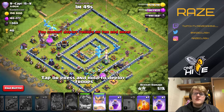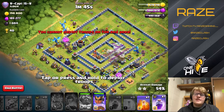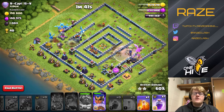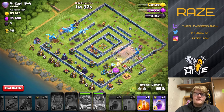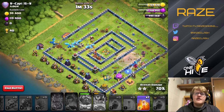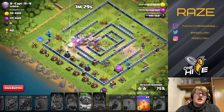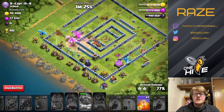We save our Royal Champion for the Eagle Artillery, which is on the other side of the base from the CC, so we can do that pretty safely. Use the Champion ability to take out a couple of buildings, and then we're left with just a couple of defenses and about three e-drags — so it's going to be pretty close.